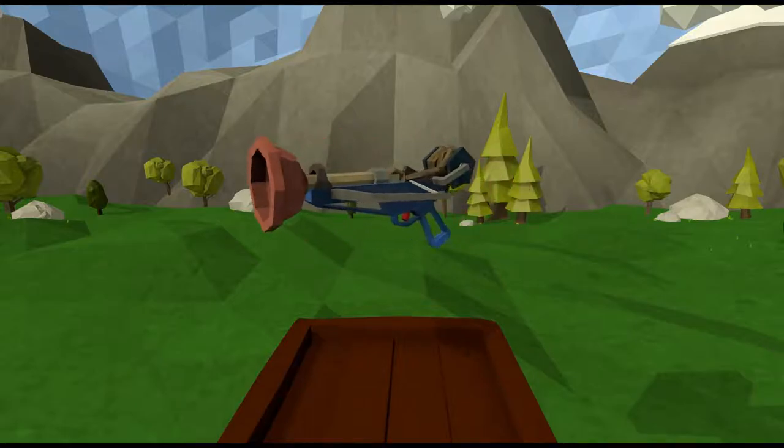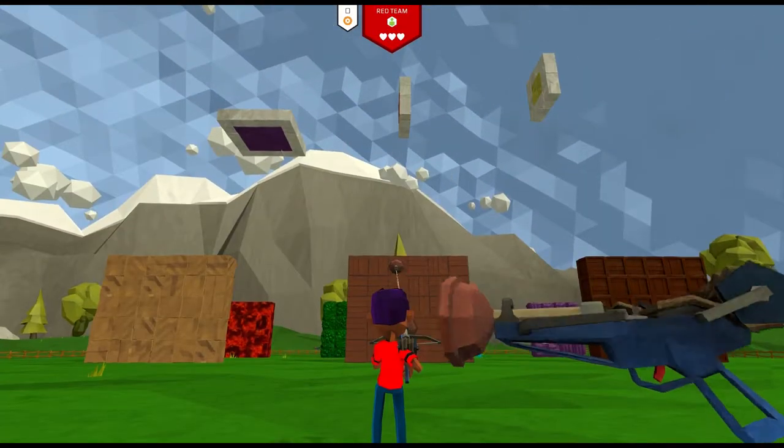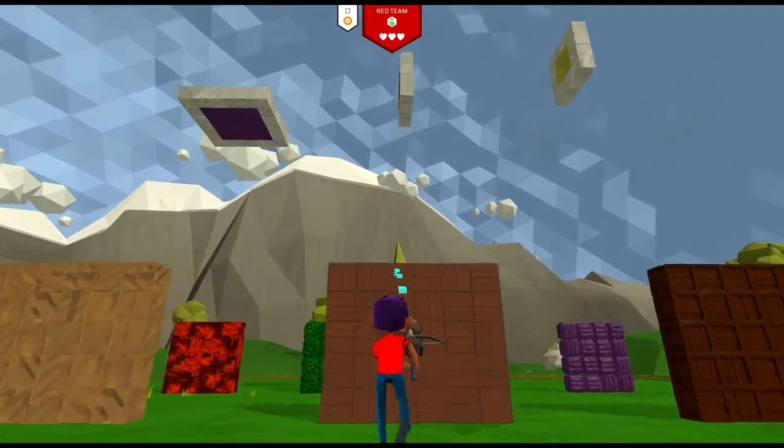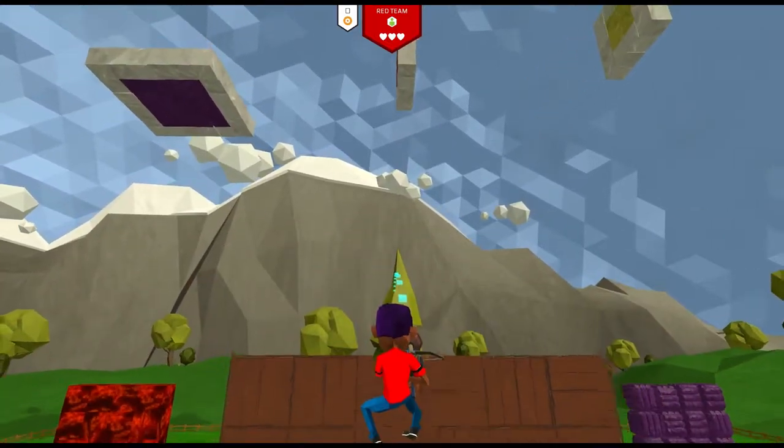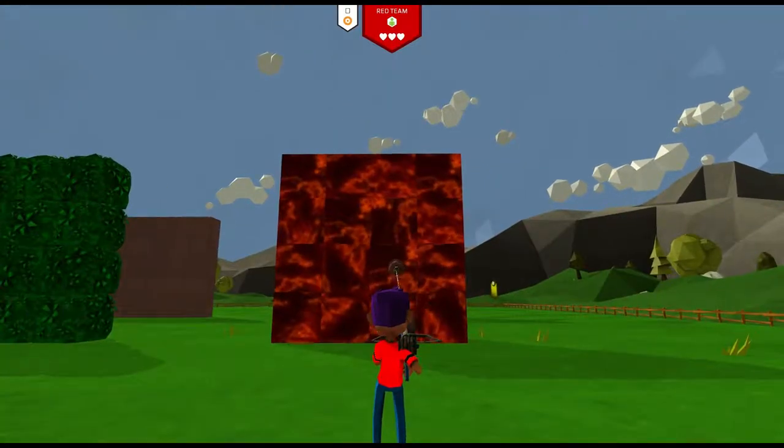Next we'll look at the Plunger. It's technically got unlimited ammo, but as you can see, it actually doesn't destroy any of the blocks. Instead, the Plunger sticks to whatever surface — barring water blocks which it'll travel straight through — and pulls you towards it.